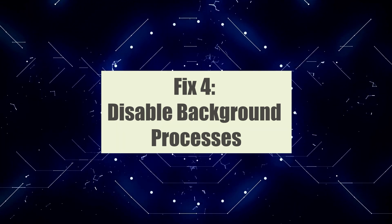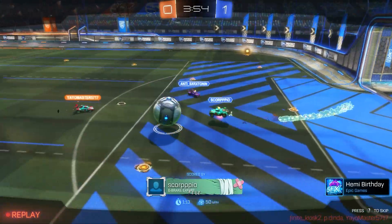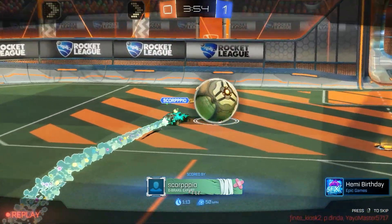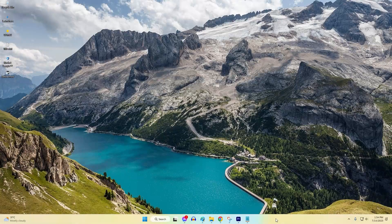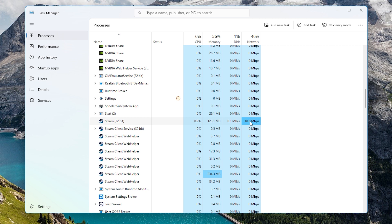Fix 4: Disable background processes. Running resource-intensive background processes can consume system resources and impact game performance. Disabling unnecessary processes frees up valuable resources and can help reduce FPS drops.